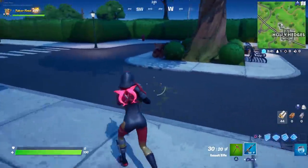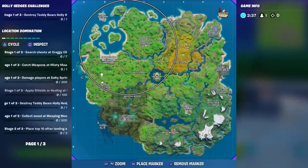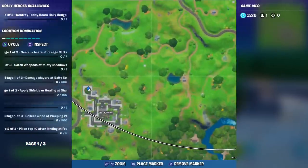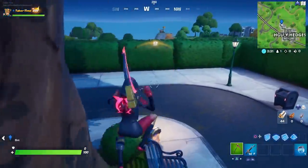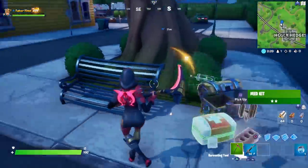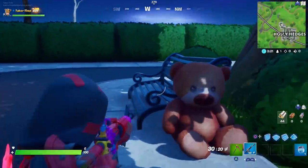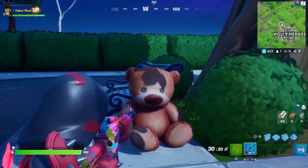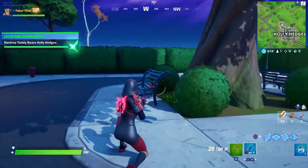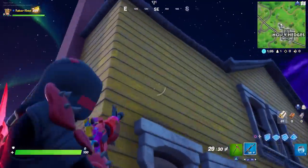Here we go — got our first one right here by the chest spawn next to this big tree. This is the top left corner, and this is what they look like. It's a big old teddy bear, and all you have to do is bop them in the face or pickaxe them. Bop — and that counts.